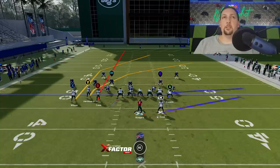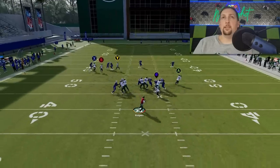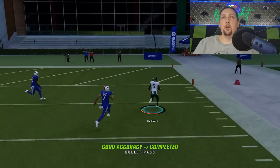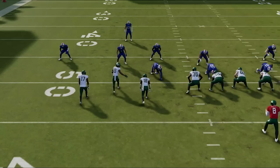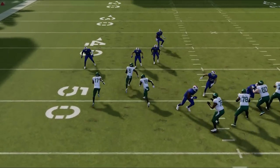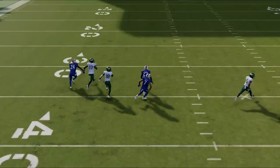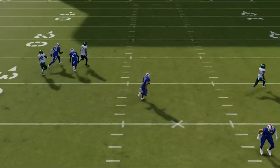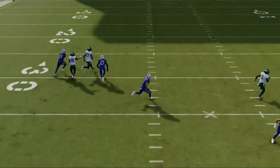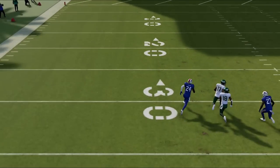For cover zero, you just want to check and release the running back. I'm going to put the B route on a fade this time because I really like the Y route here. Fading that B route will basically get this guy open a lot quicker. Because these receivers are all bunched together, a lot of times doing this will make the cornerbacks run into each other and glitch out. I could probably throw to any one of these receivers. I could throw to the crossing route, which is the fastest, but if the user's on that, you also have the post route — and post routes naturally beat man cover zero.